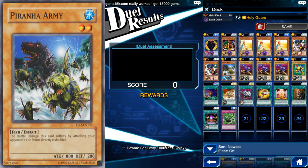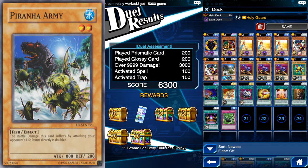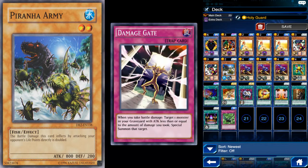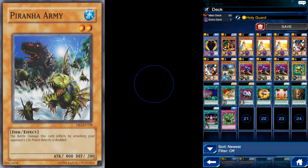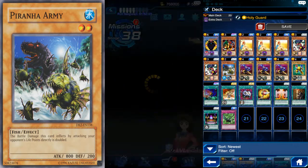Moving up to those hundred gems - what did we get? Oh yes! This isn't a bad card - what it reads is: when you take battle damage, target one monster you control with attack less than or equal to the amount of damage you took, and special summon that target. It's great for coming back. That's the end of the video - I'd say that was a pretty good farm. If you enjoyed the video, give it a thumbs up, subscribe to my channel, comment your thoughts down below, and thanks very much for watching.